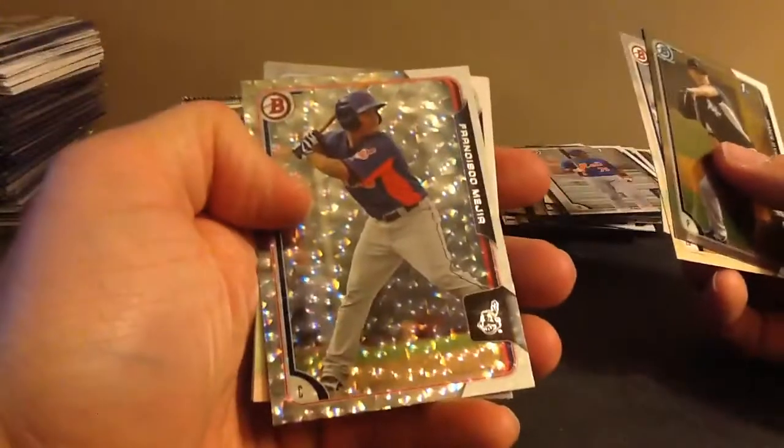Numbered — Francisco Mejia, Indians, Silver Ice. Just waiting for someone to sign it.